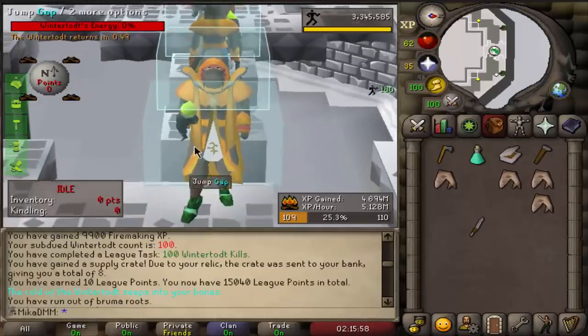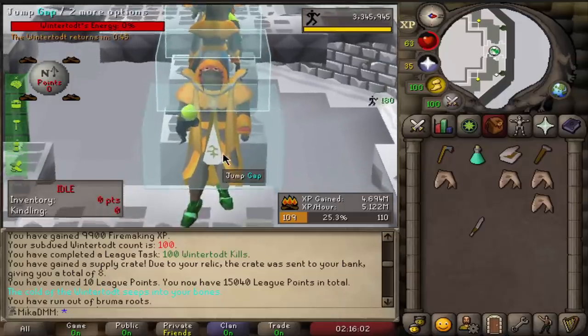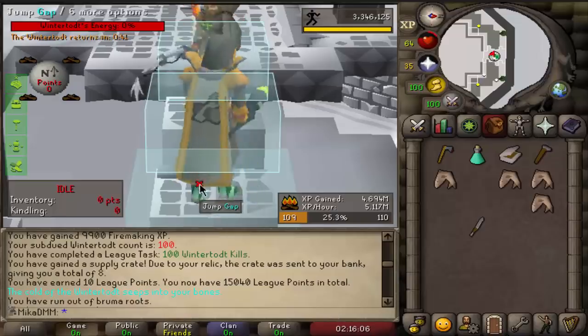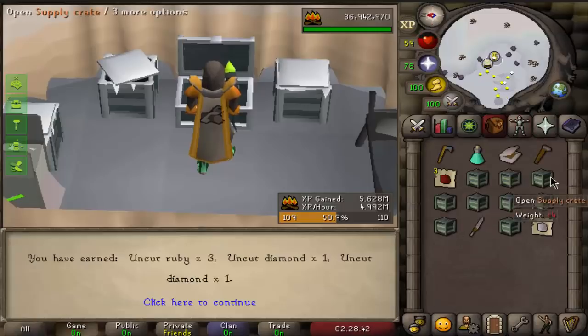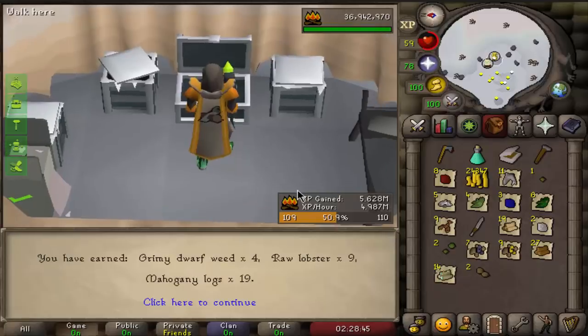I'm not quite sure who did the league balancing point thing, but why is 100 winter toad kills worth 10 points? I'll be opening this chest probably 10 at a time until I get the boots so I have the full set. Let's just see what we get — I'll open this pretty fast, even though I am going to be spending a lot of time here.